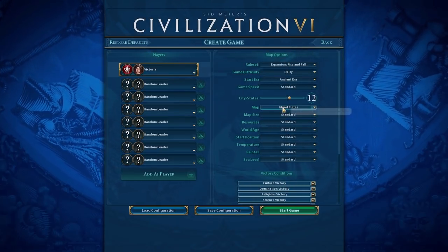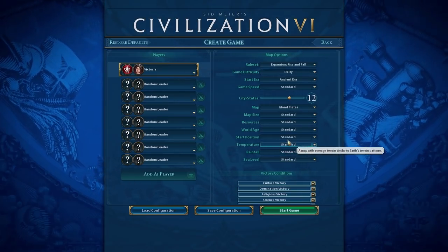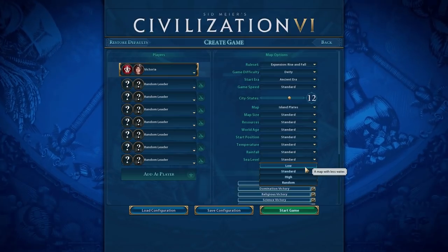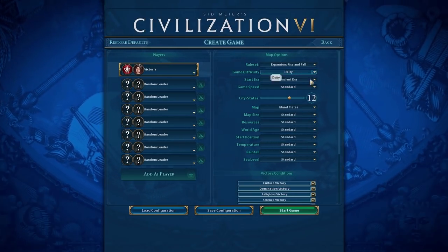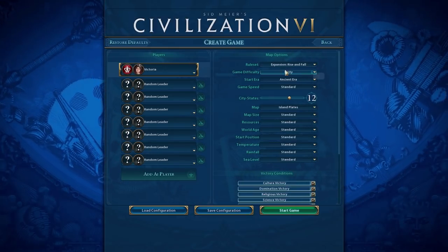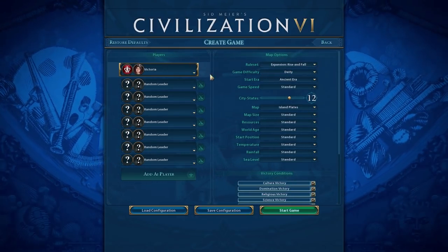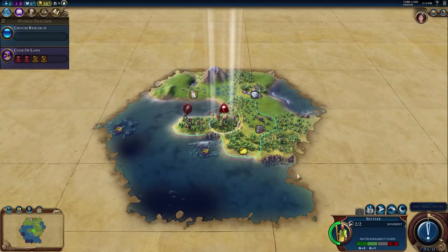I'm a little worried about these islands being super snaky, so we're going to keep our sea level on standard. I've also been playing a lot on Deity recently working on early game builds, so I think I have one that'll go well for us. I'll hit start game and let Sean Bean do his thing, then pop in once it's loaded.